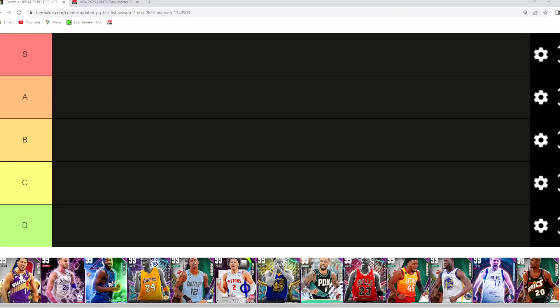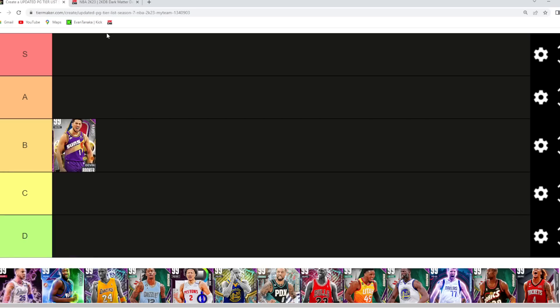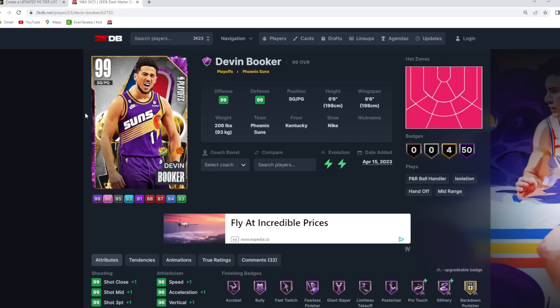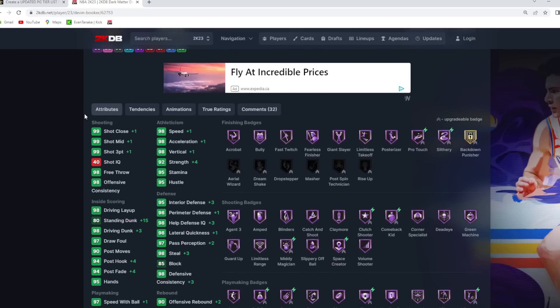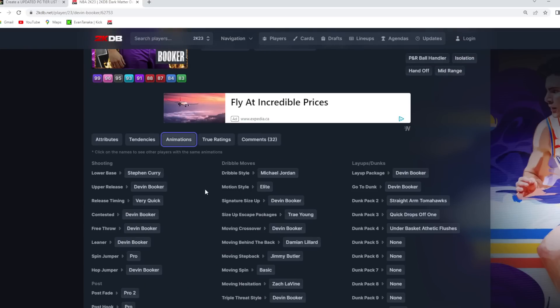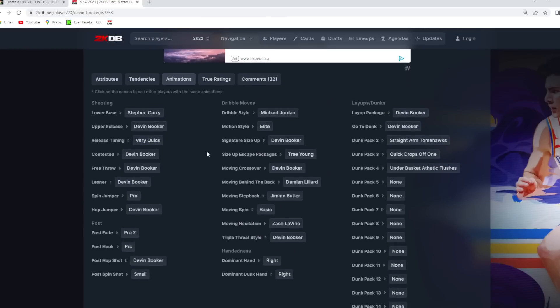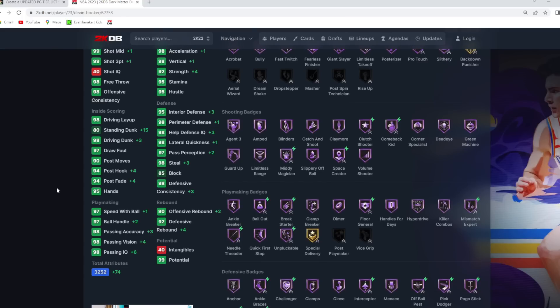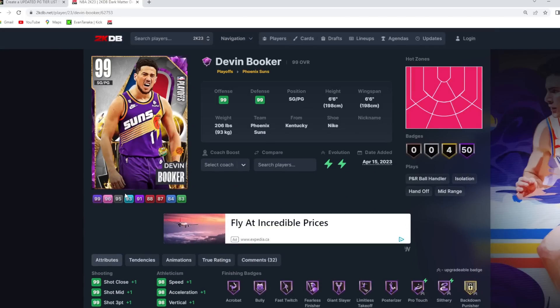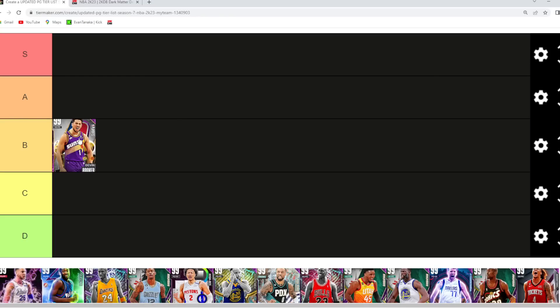The first card here is gonna be the playoff Devin Booker with the two Evos. I would say he's probably gonna be somewhere in that B tier category. He's a 6'6 point guard, 6'6 wingspan, but he's gonna have really good Hall of Fame badges. He's pretty much an invincible Devin Booker card because he's already got such a good jump shot and great triple six. Like if they were to drop invincible Devin Booker, he really wouldn't be that much better than this version. So he's a really good point guard, still gonna be in that B tier category.